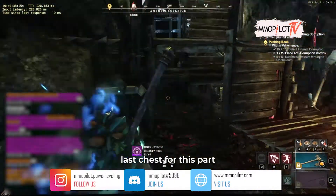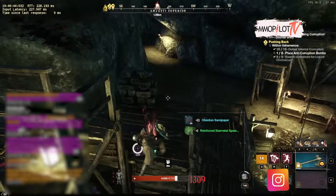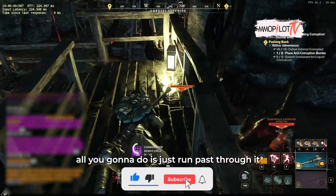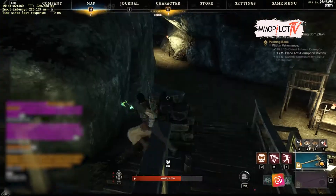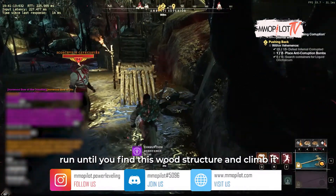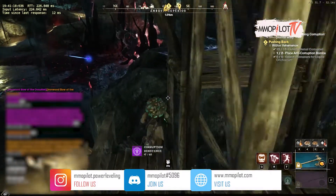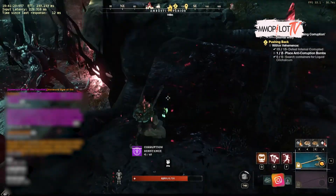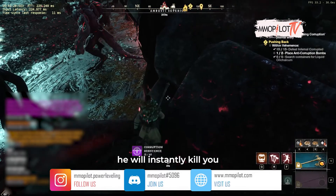Last chest for this part. The chest is around here. It's pretty easy to get it. All you gonna do is just run past through it and climb the wood structure if they get aggroed. Run until you find this wood structure and climb it, and get behind the big guy. Then climb down very carefully, because if you get caught, he will instantly kill you.